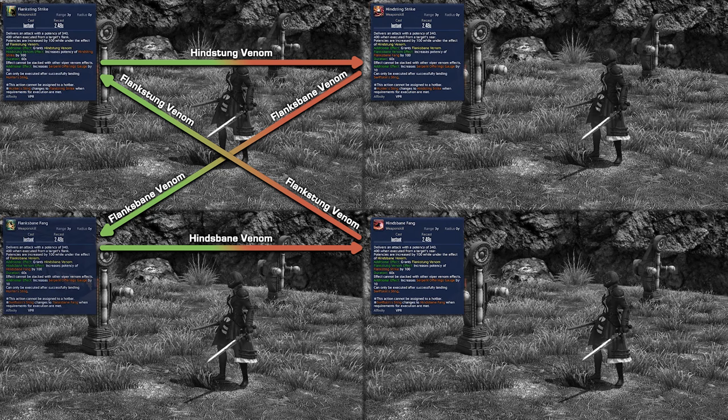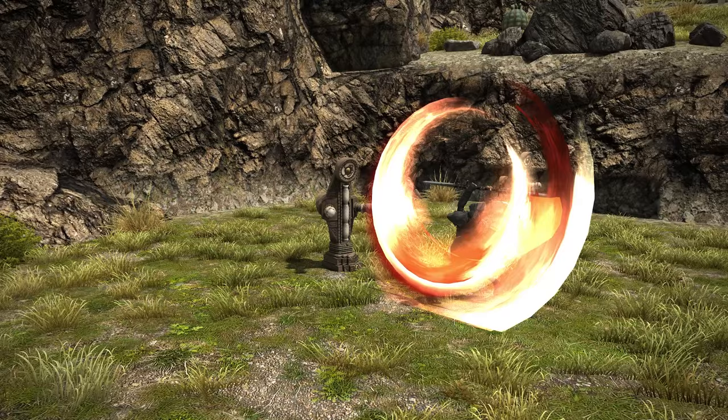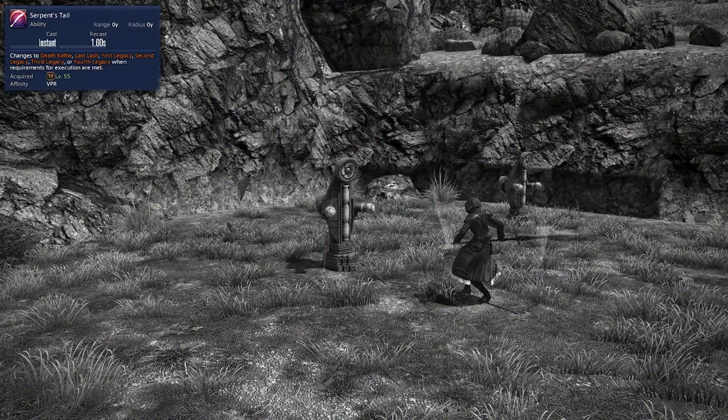Executing any of the four finishers will grant 10 Serpent's Offering gauge, which I'll talk about at a later time. Additionally, after executing any of these finishers, Serpent's Tail — an OGCD button — will transform into Deathrattle, a skill that should be hit after each combo.